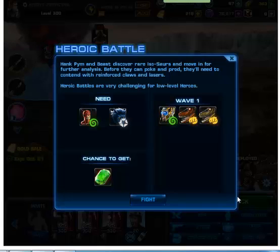Hey guys, today I'm going to show you how to win the heroic battle from Story 2 Chapter 7 Mission 3. For this heroic battle you need to have recruited heroes Beast and Hank Pym.